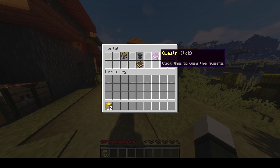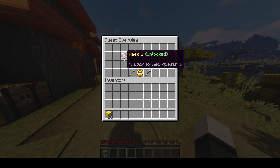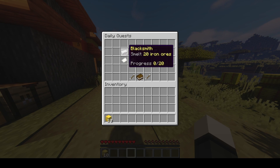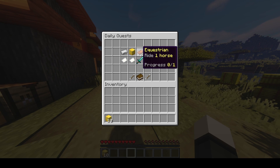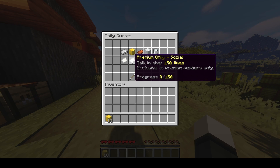Here is where you can find quests. You can click here for daily quests and here for weekly quests. Let's view daily quests now — you can see the timer showing when they're going to reset. Here are the default quests: smelting ores, placing blocks, riding horses, crafting a diamond sword, talking in chat. And this one is for premium pass members only — exclusive to premium members.